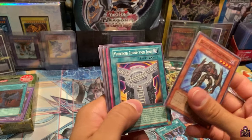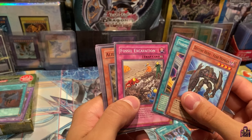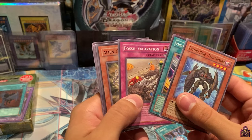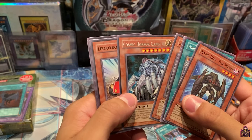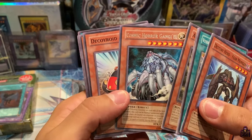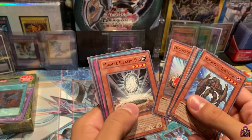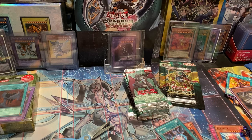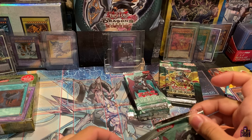Destiny Hero Fearmonger, Vehicle Roid Connection Zone, Fossil Evacuation, Alien Grey, and a Rare Cosmic Horror Ganel — it's a weird name but it looks pretty cool, looks like an octopus. Decoy Roid, Miracle Jurassic Egg, Crop Circles, and Fake Hero. Feels like another heavy pack, guys. We still haven't pulled an Ultra Rare — I've been saying Ultra Rare for like half of this video when I mean Ultimate Rare.